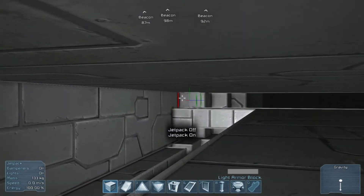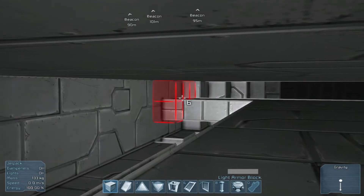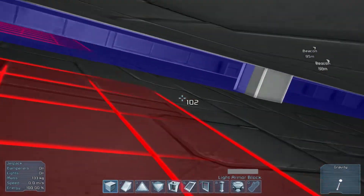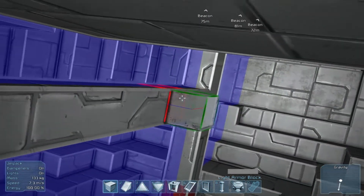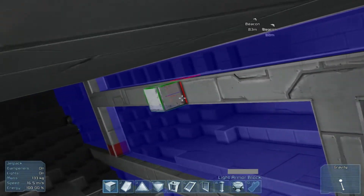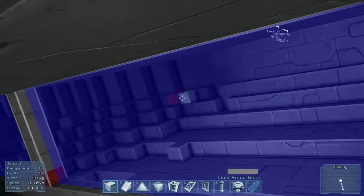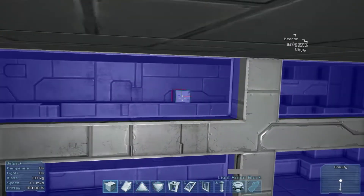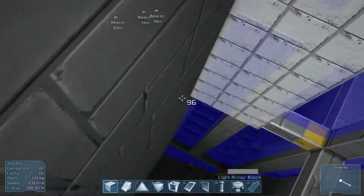I don't understand that bug either - it's like when I have the jetpack on and you're up against the roof, it doesn't want to let you look around for some reason. It's rather odd. And then we can get rid of these. That shift-control thing is amazing. We'll just lower them like so, and that'll give us the right height on both - I think that'll end up working a lot better.